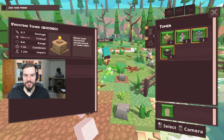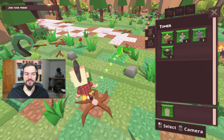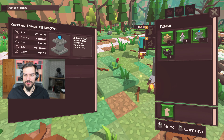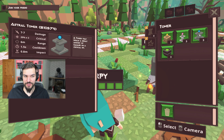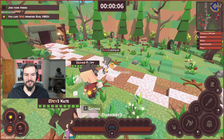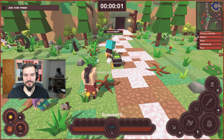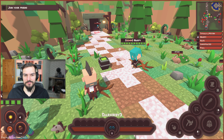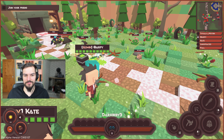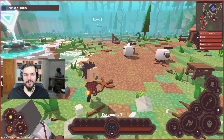I'll place the towers I have unlocked and let you guys place the others. Let's place them one by one — I'll let Garpy explain them. Let's start with the Sludge Tower. Basically, the Sludge Tower shoots poisonous liquid and leaves stains on the ground which poison nearby monsters.